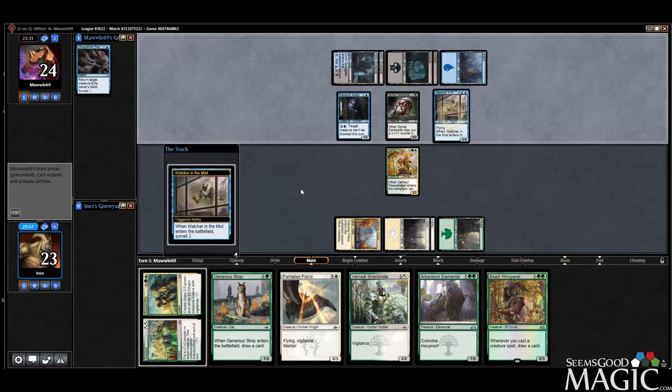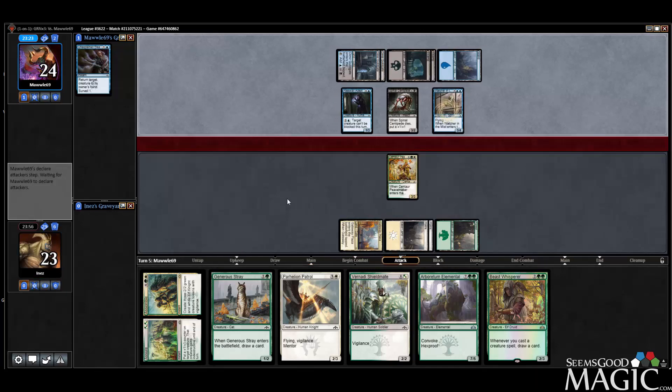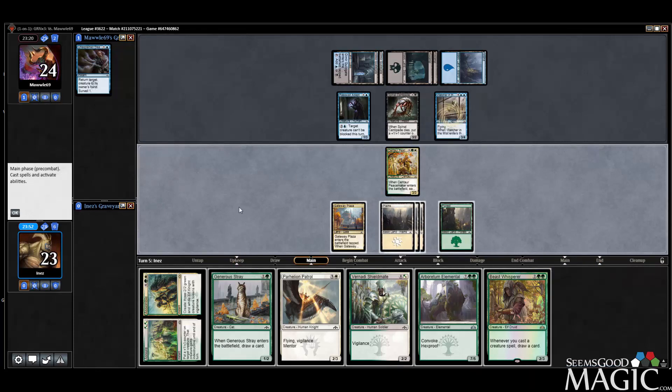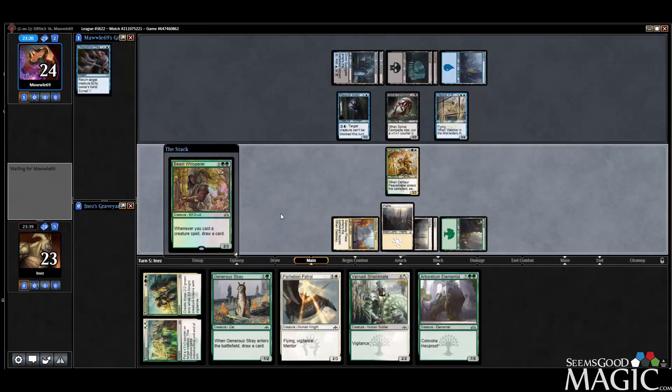They did have the Watcher in the Mist. We did not get a Crushing Canopy — I took a Guildgate over it. I guess we didn't get any Hitchclaw Recluses either. Could be a problem. I definitely would have attacked with Centipede there — glad they didn't. So we're one land from the Assemble, which is kind of nice. I guess we go Beast Whisperer — we're going to need to draw some cards here as quickly as possible.